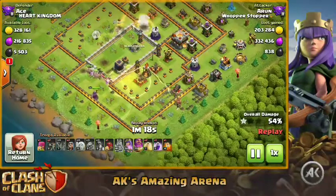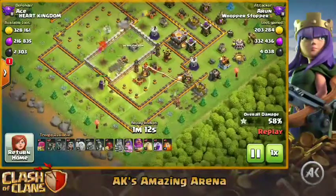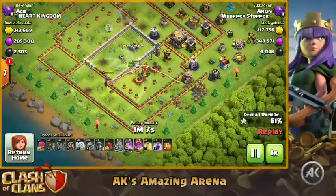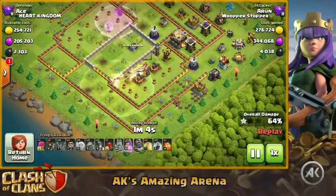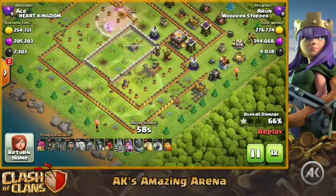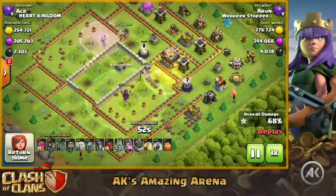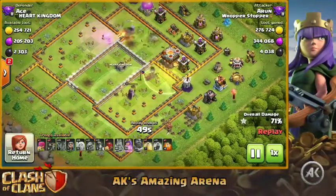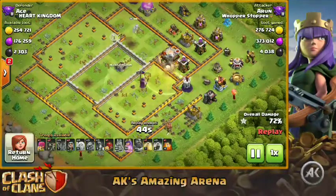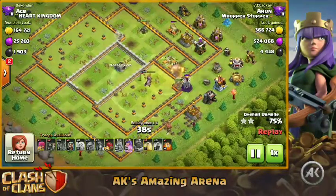That was a poor heal spell placement — all the miners went to the skeletons. The main weakness of miners is skeleton traps, because of how miners work: they pop up, attack, and immediately go back down. So they pick off every single skeleton one at a time, which takes a lot of time. You have to focus them on the skeletons and use a heal spell or the Grand Warden's ability to prevent heavy damage.